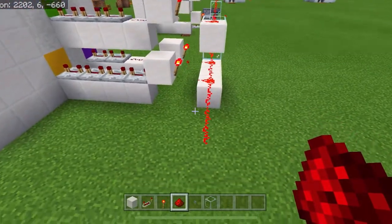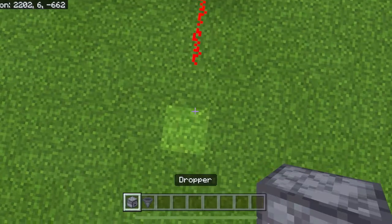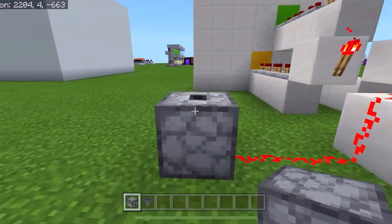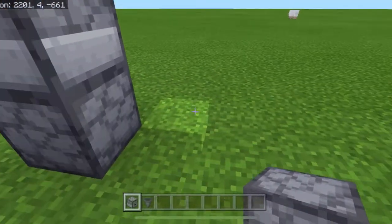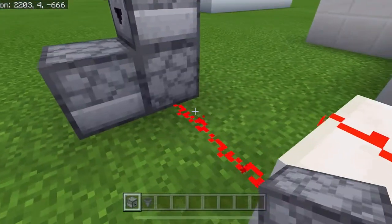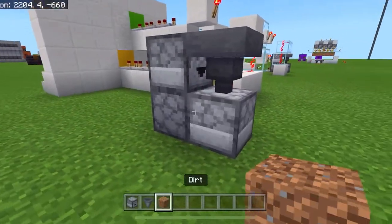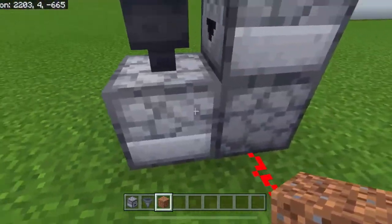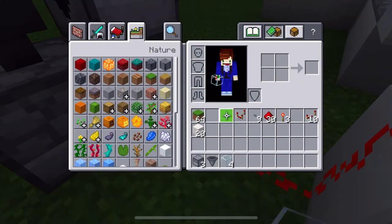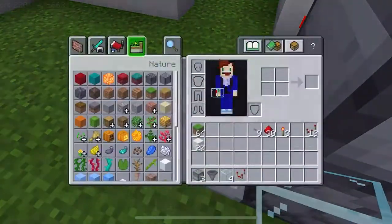Now we need to make the T flip-flop using a dropper-hopper system. Place a dropper facing up, then crouch and place one facing toward you, then place one on the floor facing toward that block. Grab your hopper, crouch, and place it on top of the first dropper. Then grab a spare block and place it inside the dropper. Finally, grab your comparator and have it coming out of the back with some redstone.